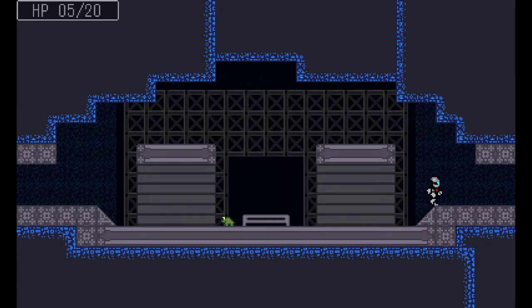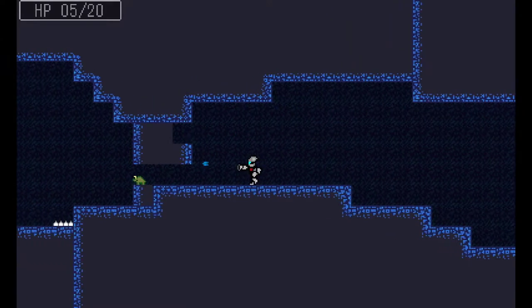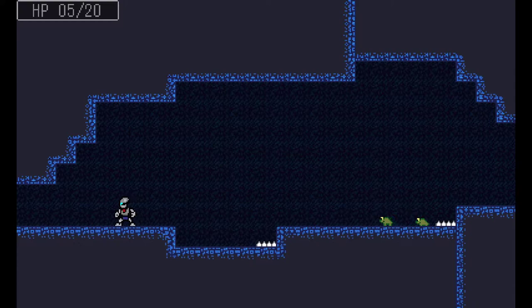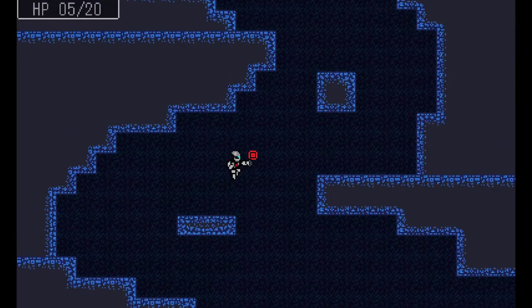This looks like you should be able to make this jump, but you can't for some reason. It feels like with the speed that I can jump, I should be able to move horizontally a little faster. Metroid in particular is pretty floaty, and in my opinion it feels really good — the Super Metroid style of jumping. I wouldn't make every game feel like that, but for Metroid-style games it kind of works.